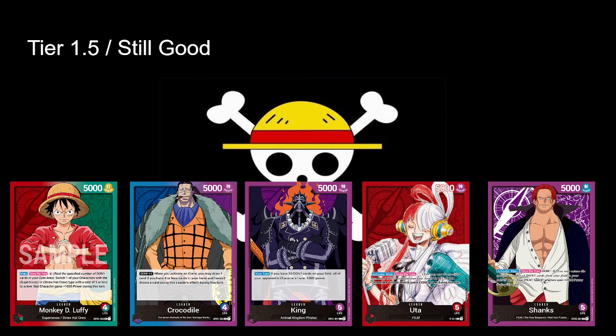For decks that are still good — I know you'll flame me for saying King is still good. What King has over Shanks is Animal Kingdom Pirates — that keyword and being able to run the field spell keeps King separate from the rest of the decks. But why would you run King over Blue-Purple Kaido or Purple Kaido? There's no reason. He has that trait which makes him kind of better than some other leaders, but you have two Purple leaders that are significantly better and have a better game plan than King.